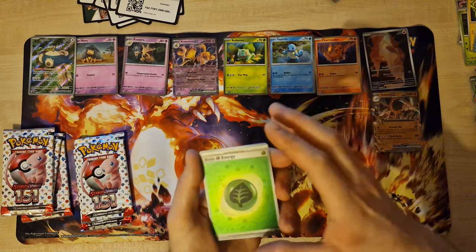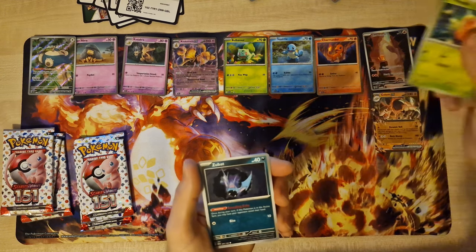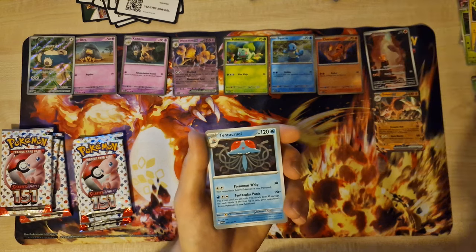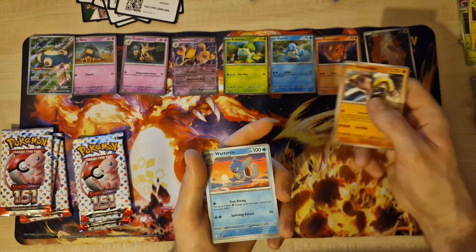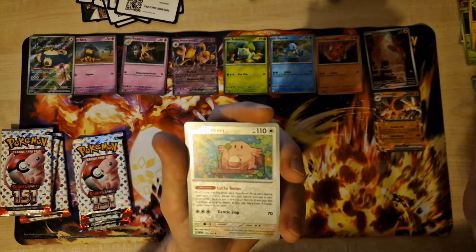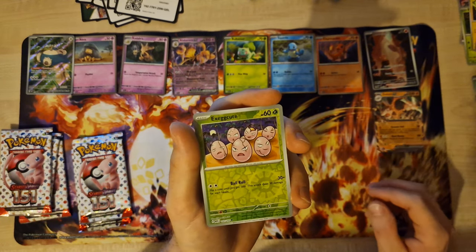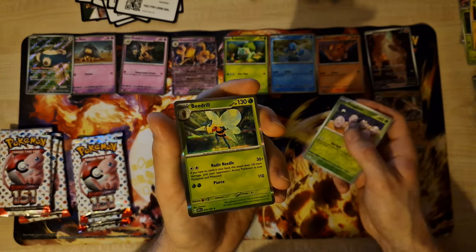Promo code, Energy, Zubat, Goldin, Whirlipede, Tentacool, Hitmonlee, Wartortle, Reverse Chansey, Reverse Exeggutor, last card — holo Rhydon.